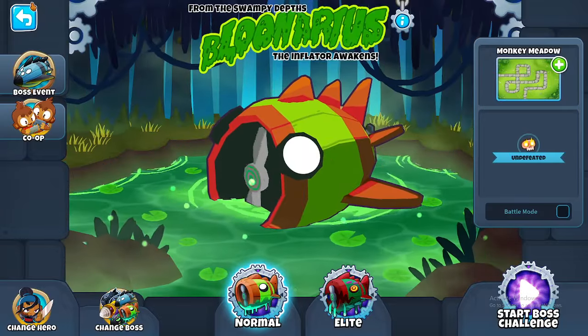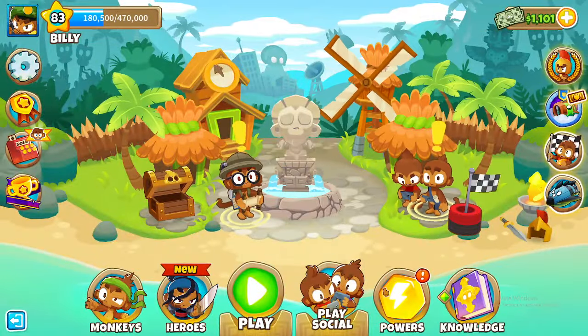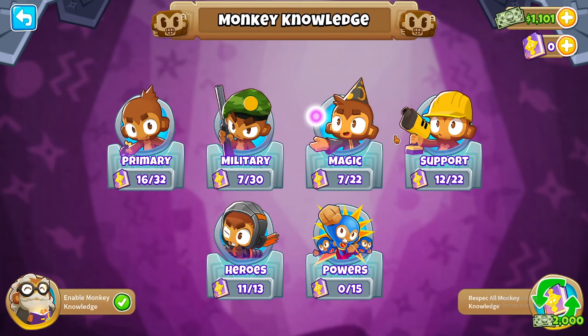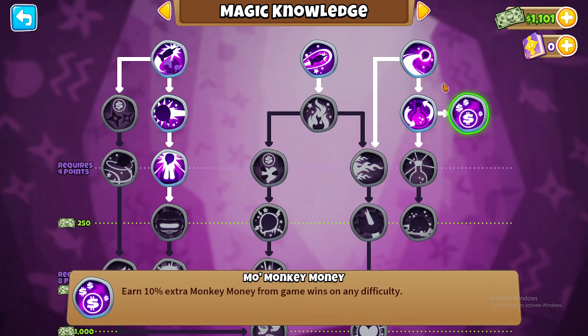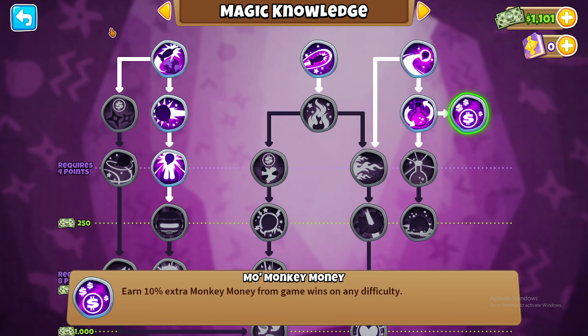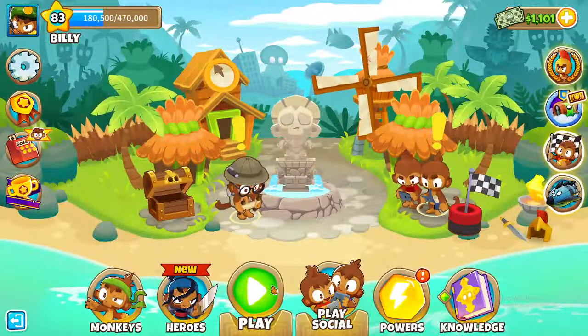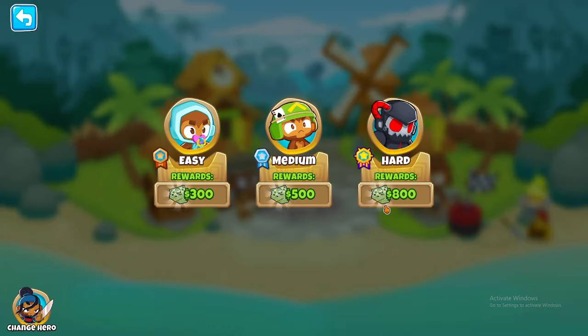A main way: go into monkey knowledge, go to magic knowledge, and get Mo Monkey Money. It's only three points and it doesn't require any previous monkey knowledge, so it's really easy to get — and it's 10% extra money. So say we go to Ravine, normally 800 for a win, now you'll get 880 instead.